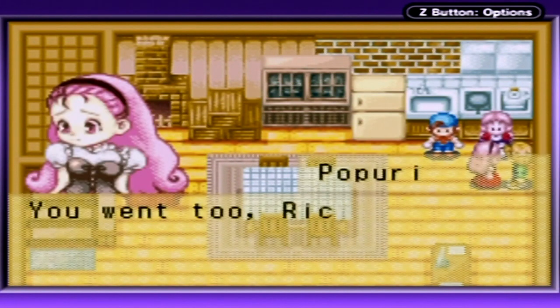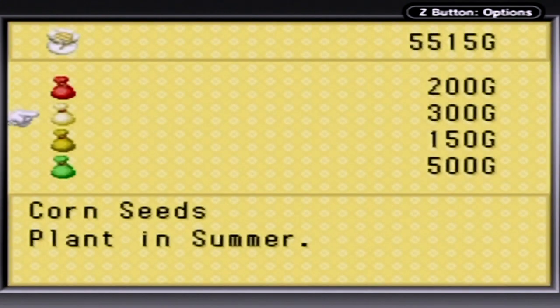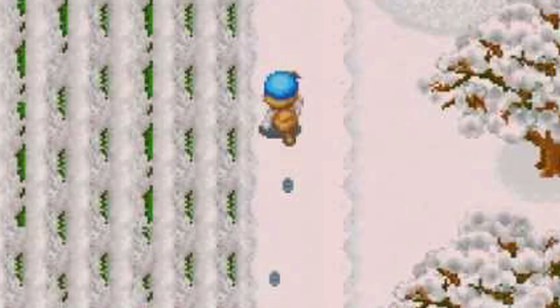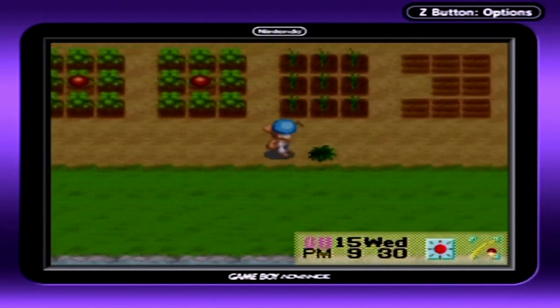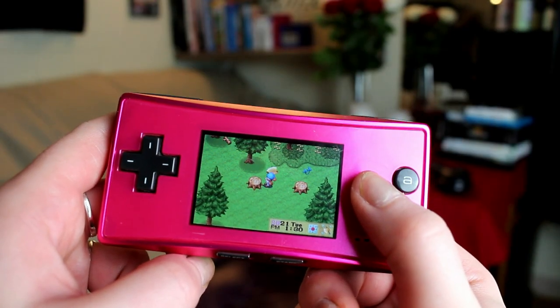The crops you grow are seasonal, so it's not a good idea to plant your spring crop — like turnips — on the 27th of spring, because they won't grow once the new season arrives. There are four seasons: spring, summer, fall, and winter. Plan your planting to make the best profit. I play this game on the Game Boy Player sometimes — it attaches under the GameCube and I use a Game Boy Advance SP as the controller. I also play a lot on my Game Boy Micro, and it looks perfect and crispy clear on that little screen.